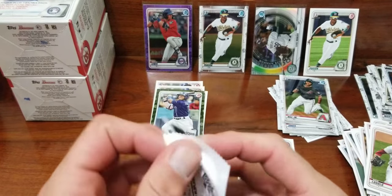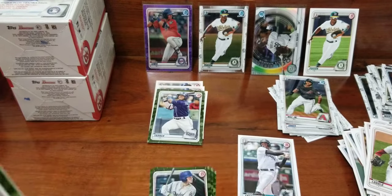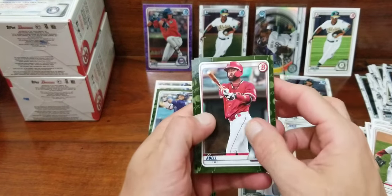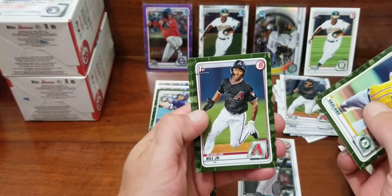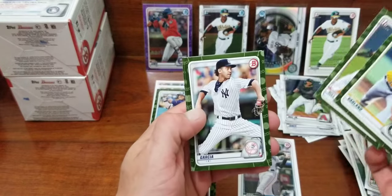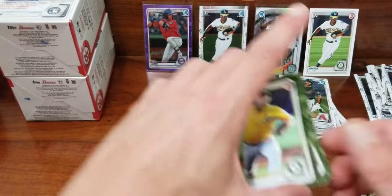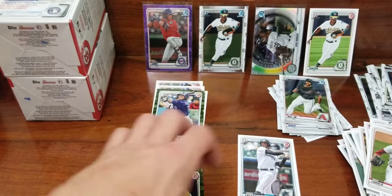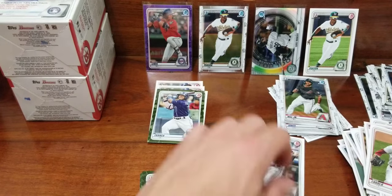Dominguez is going in there so I gotta save that sleeve. Joe Adell, first Bowman of Gus Varland, first Bowman of Glenn Allen Hill Jr., Garcia, and Timon Cates. Not the best of the greens but that Wander Franco was pretty nice.